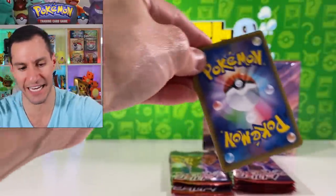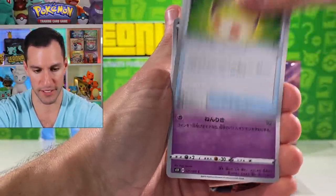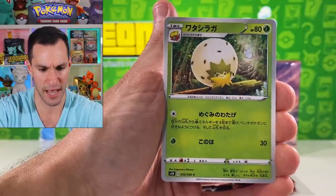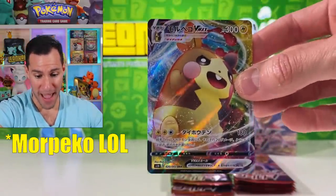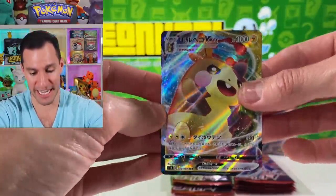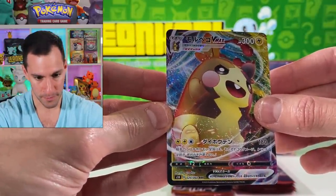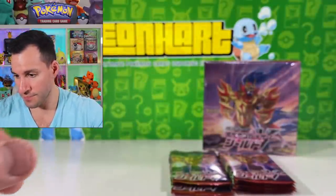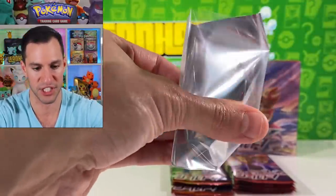We gotta go big, guys — we gotta go big! If you're enjoying the new Pokémon Sword and Shield, hit that thumbs up button. I kind of like that card — I don't know if we pulled the Galarian Rapidash yet. Eldegoss — I think that's how you pronounce it. A V-Max Mimikyu — I think that was its name! There we go. It's like a little rat thing but I'll take it — that's a beautiful looking card. Our first pull from the Shield box that I am loving a lot.